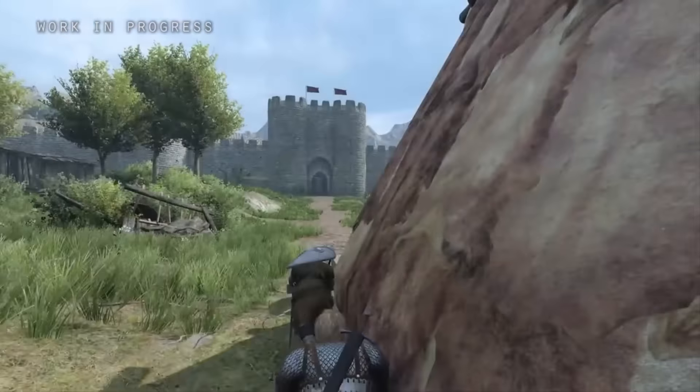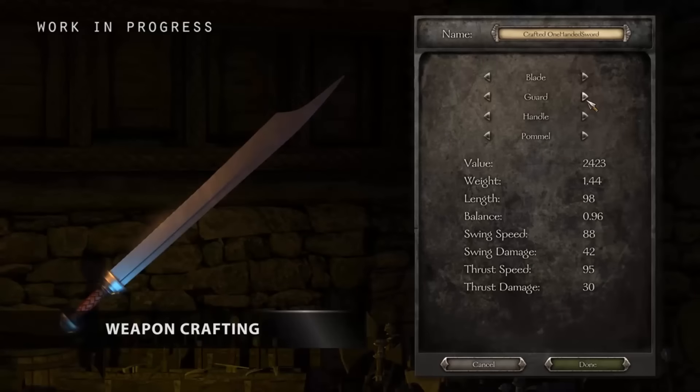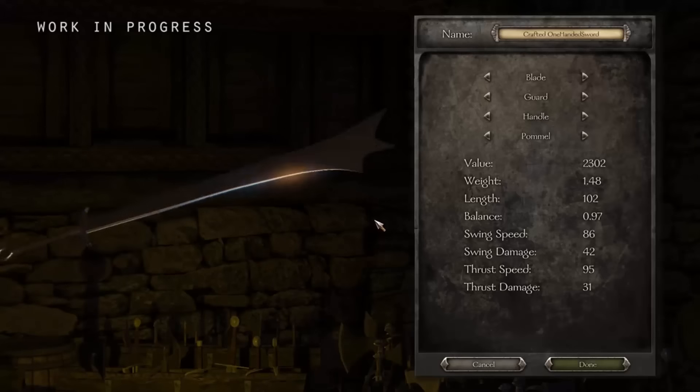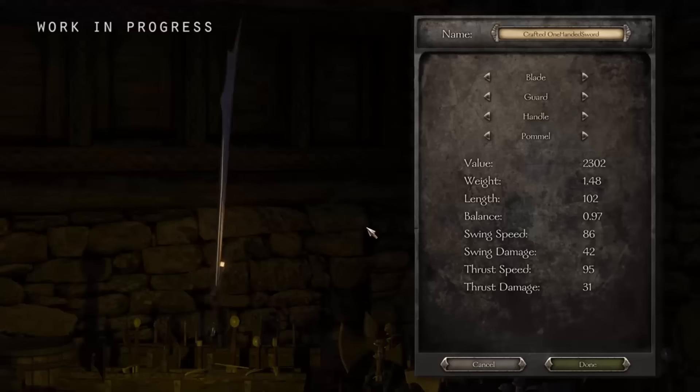Number 5: Custom weapons. As you have probably already seen from the PC Gamer demos, there is the ability to customize your own weapon to your own liking. A naming system is now available as well, so you will always know that it is yours. With custom weapons, you will be able to adjust size, damage, speed, weight, etc., adding a far more personal experience to the game.